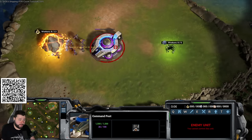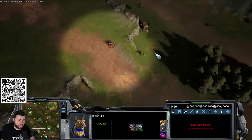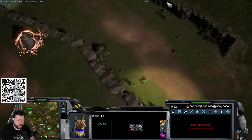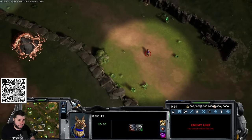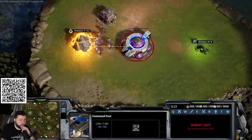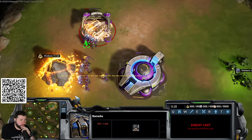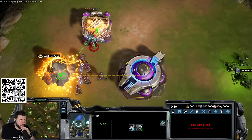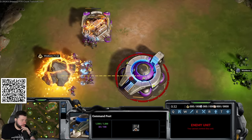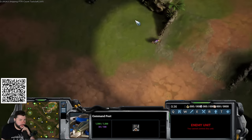Starting the dog build: make a bob first, then once you have 150 and queued the second bob, make a barracks. Power build it with two bobs so you can get a lot of bobs and dogs out as quickly as possible, because if the other guy goes dogs it's all about who has more.